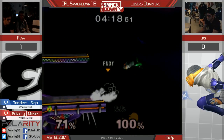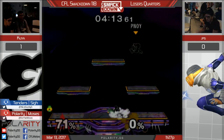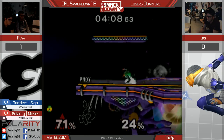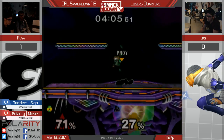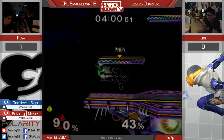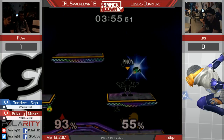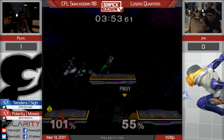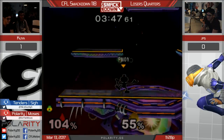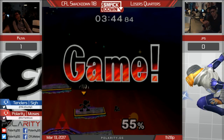Gets him with a down throw up air combo, both hits. Edge canceled? Can't recover - does not sweet spot up B and gets hit. I'm thinking maybe he should go for some down throws. Tries the floor, gets space. He's kind of trying to space a lot of these hits. He can go for grabs. Normally that would be a really good combo especially at that percent. Forward smash - he's gonna get the throw. Just like that - that down throw to the nair.